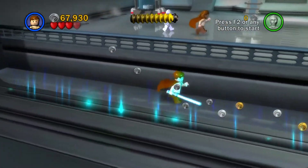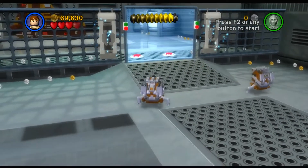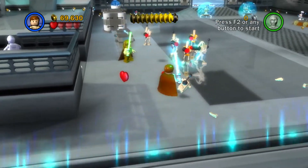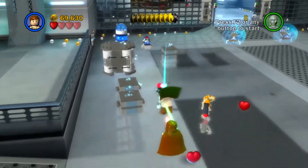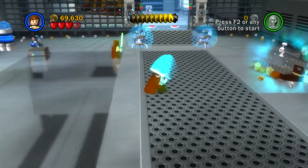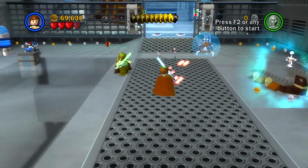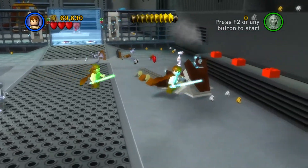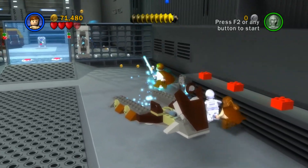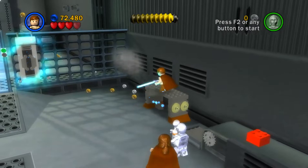As we go to the right, I believe we're going to run into some guys — and indeed we do. We got our first look at the little battle droids. What you want to do is reflect their shots back at them — it takes out their shields — and then take them down. Grab that!